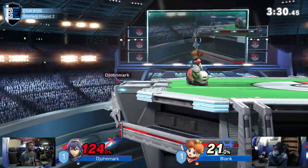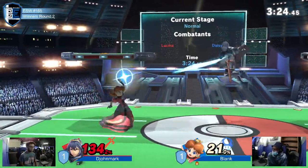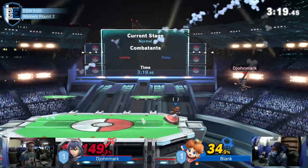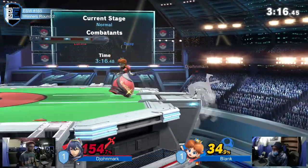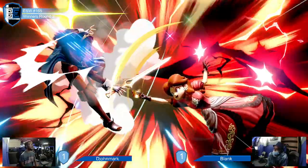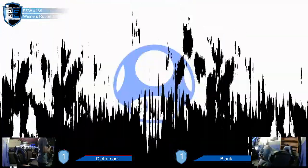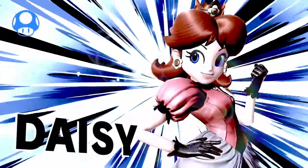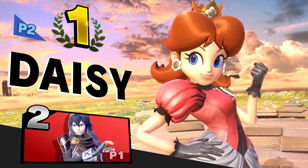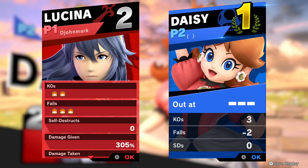Loving the dashing — avoiding these hitboxes that Blank is throwing out — but yet to really get a meaningful conversion. Dijon recognizes he cannot just up-B out of shield for free anymore. He wanted the parry but was just a little bit off. The ledge attack actually getting him back there. But there it is — the forward air at 171% — that will absolutely do it. Definitely some fighting DI from Dijon Mark even at the very end, but regardless, Blank holds it down. Blank takes the set two to one.